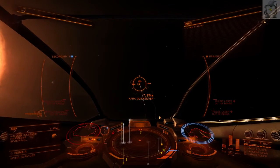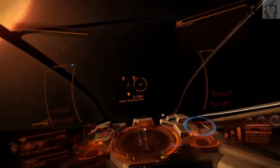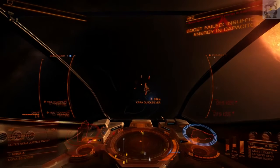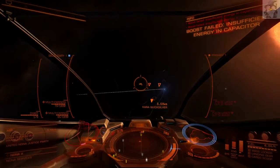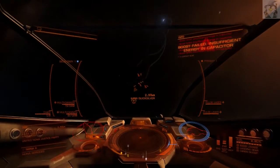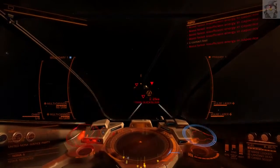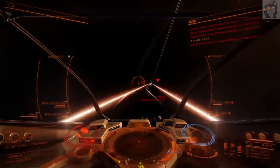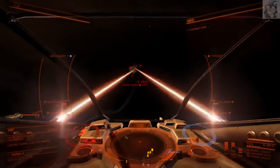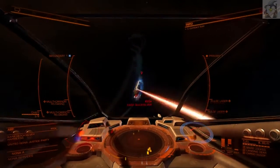Someone's definitely got a bounty over here. An Asp — he's already down to 45%, let's see if we get some hits on the bastards. Okay, let's just take him. As you can see he's melting now. Bulkheads are buckling. I just cut his shield back off while I look.